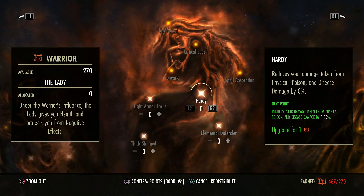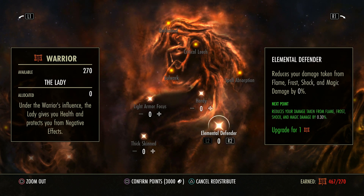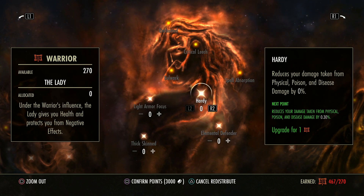Hardy and Elemental Defender are basically exactly the same but for different damage types. Hardy is for Physical, Poison, and Disease. Elemental Defender is for Flame, Frost, Shock, and Magic. This defends you against one type of damage, this against the other. But you get hit for a lot of different types of damaging content, so sometimes you want to spec into one, sometimes the other, sometimes a bit of both and even it out.